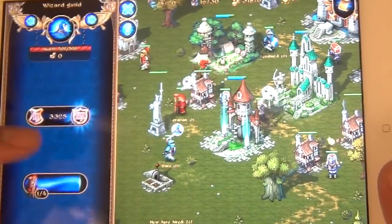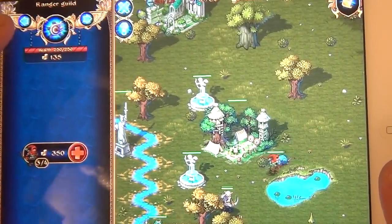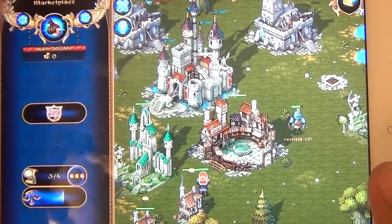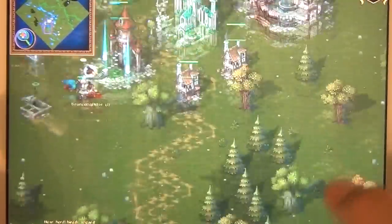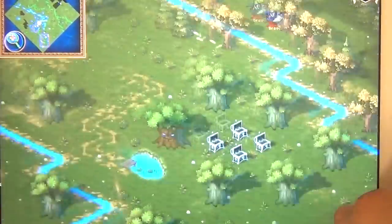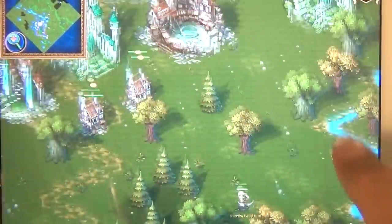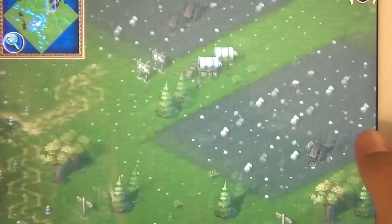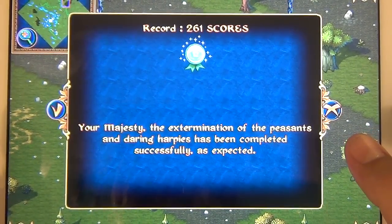Later on you'll learn you can use these arrows at the top left to scroll through all your stores, and each store has a question mark you can hit next to it. It tells you more about it and why you should level things up. If you want to play a game for like an hour a day and get immersed, this is it.